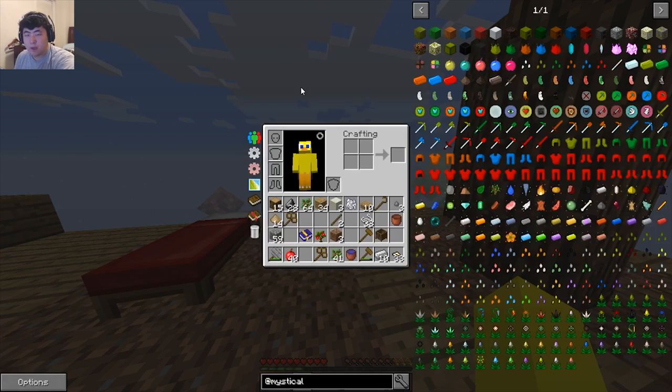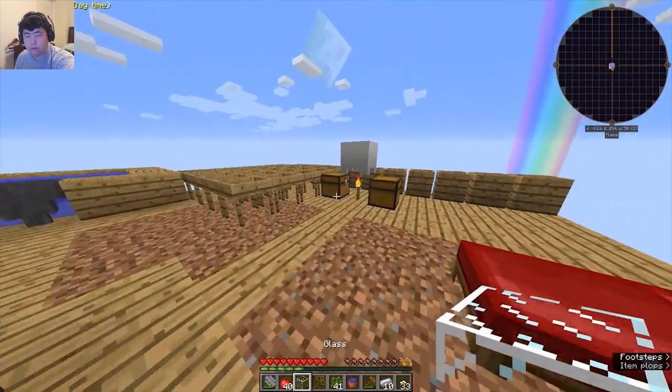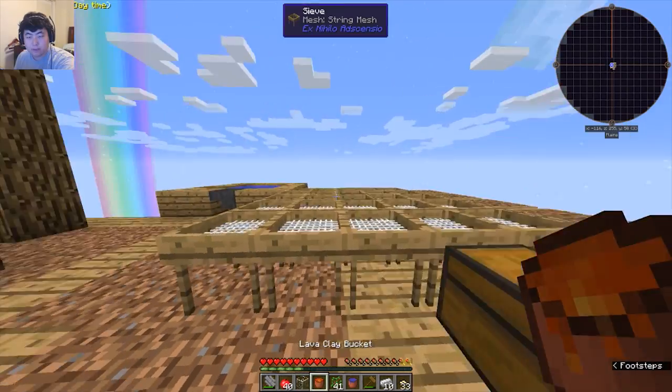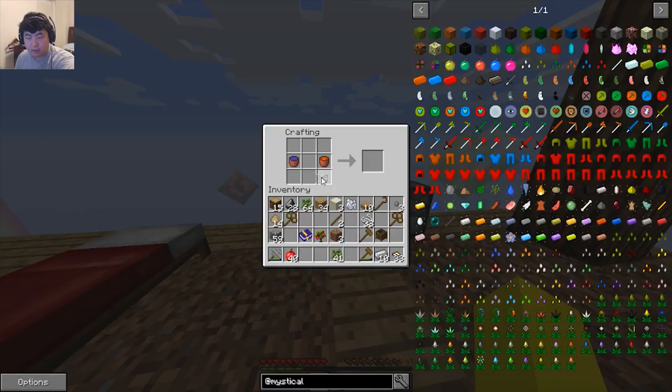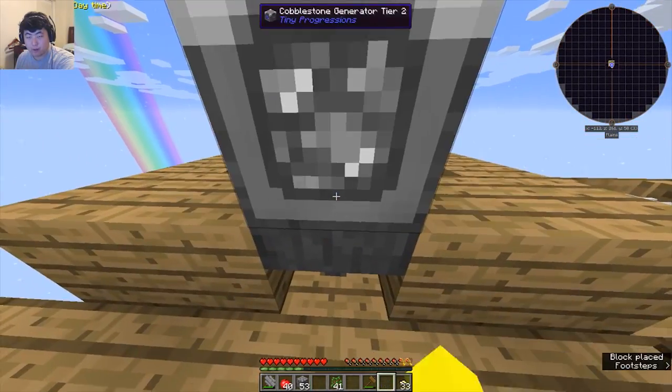I'll look into that while our new cobblestone gen does its magic. The lava should be done. Let me grab the lava bucket. I think I can do this from memory — that, that, that, and cobblestone all around it. Let's put this up in here and surround that with iron to make a Tier 2 one. Slap that onto there.